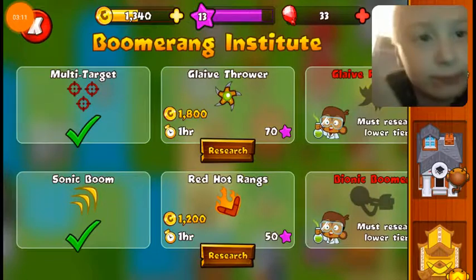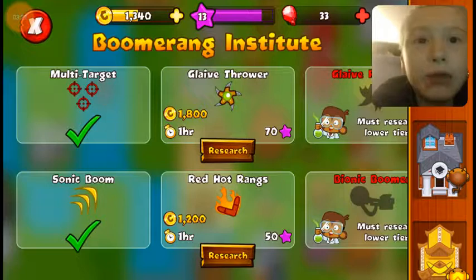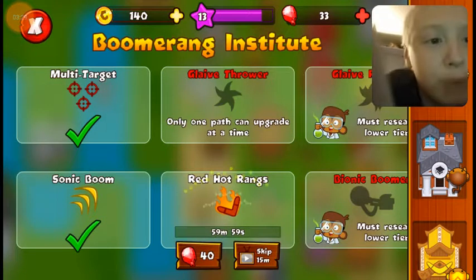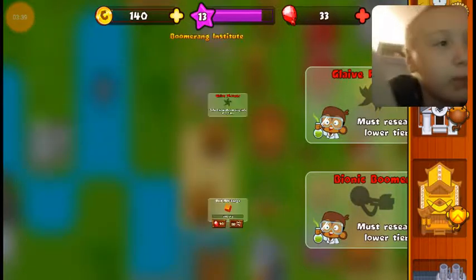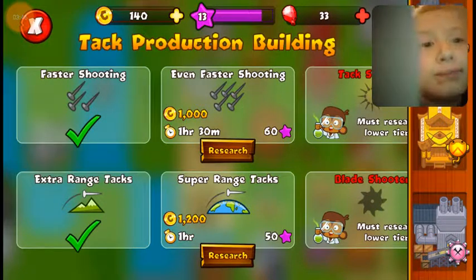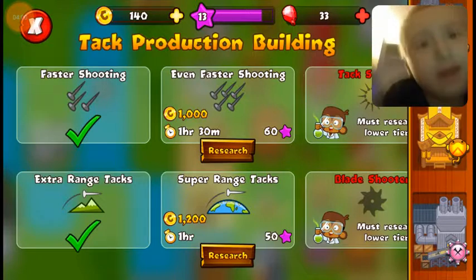I have long range dart, sharp shots, razor sharp shots. I have multi target and sonic boom. That's going to take an hour. Now I am completely broke. Let's move on to the tac shooters — faster shooting is 1,000 coins and takes an hour and 30 minutes, and super range tac is 1,200 and takes an hour.